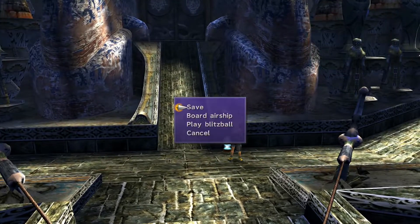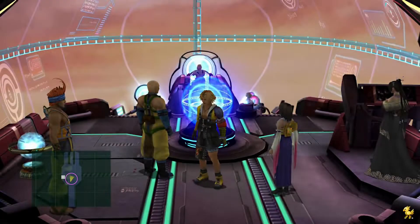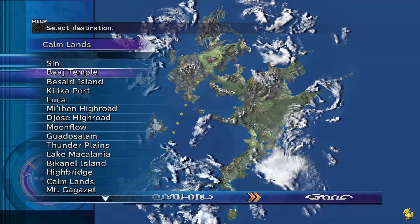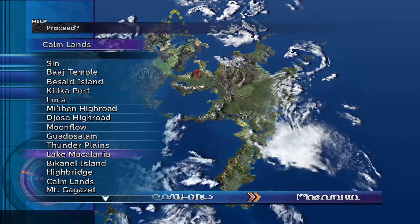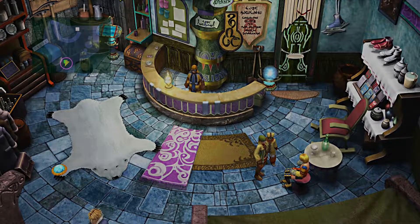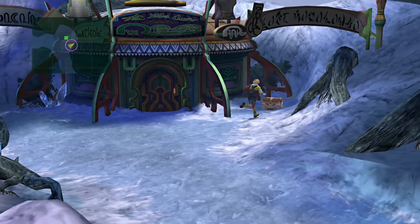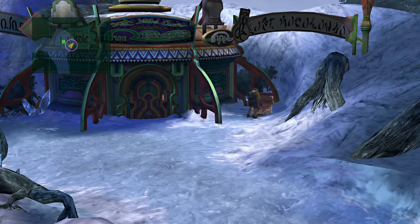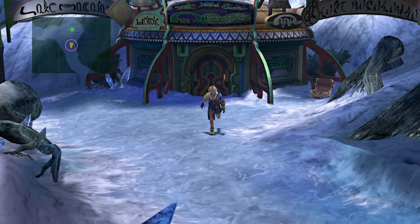After you do that, go ahead and board your airship. From here, you want to go to Macalania — go to your list and go all the way down to Lake Macalania. Go ahead and walk out. What you want to do after you arrive is go to the very entrance of the woods.